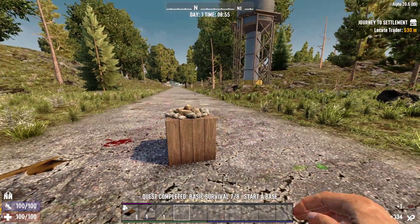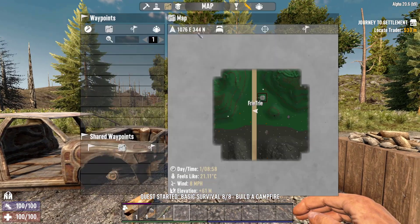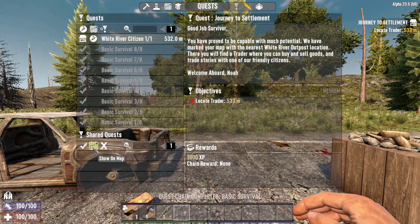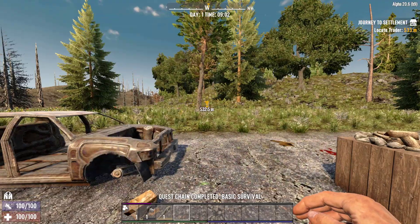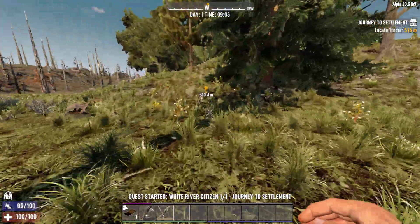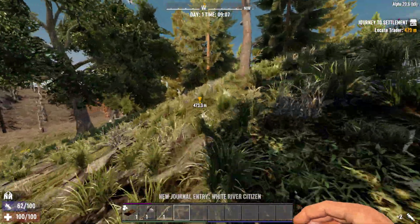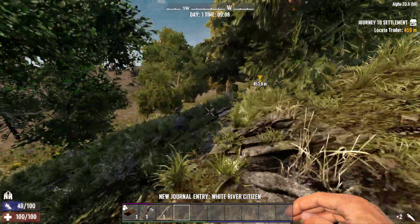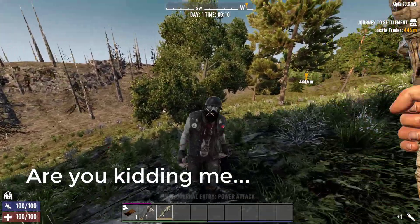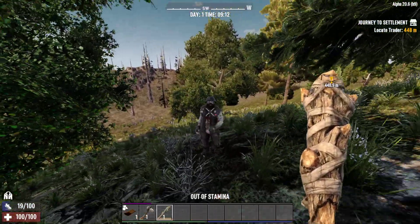The mission is done and the trader is marked on the map. I want to remove that from the map. I'm just curious where the trader is located. The horde is every three days — and the first zombie I encounter in this series is a biker. You can believe how rough this is gonna be.